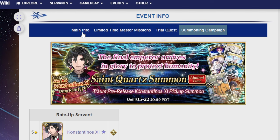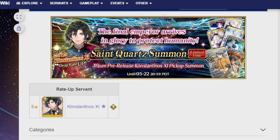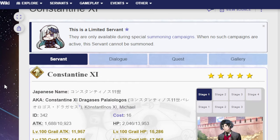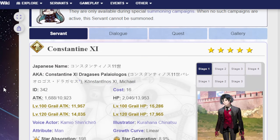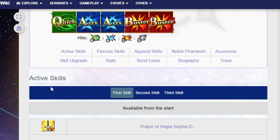And that's all the stuff that's going to be happening beforehand. The actual unit being talked about today is Constantine, or Constantinos the 11th — I'm just going to refer to him as Constantine from this point onward. Constantine is a Rider. He is 1 Quick, 2 Arts, 2 Buster, with 4 hits on the Quick card, 4 hits on the Arts, 3 on the Buster, and 5 on the Extra.